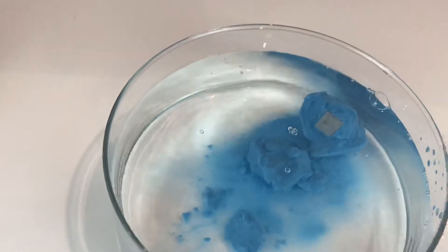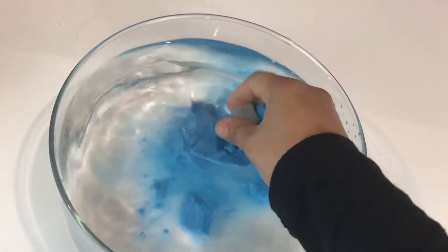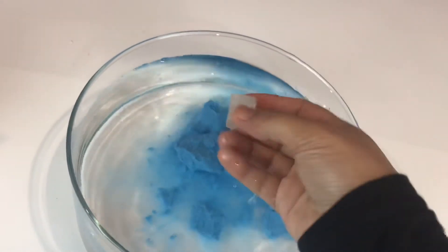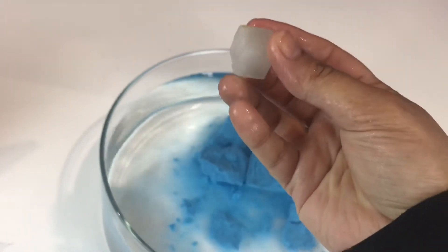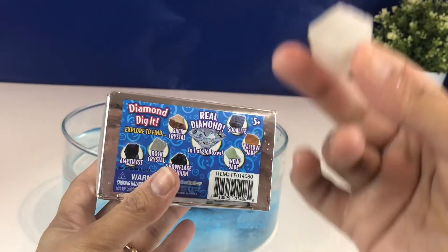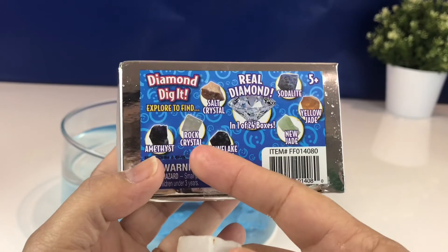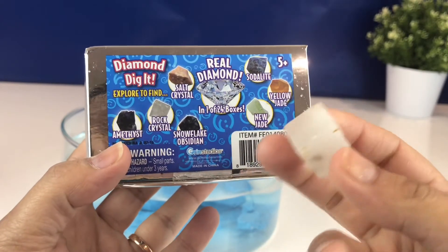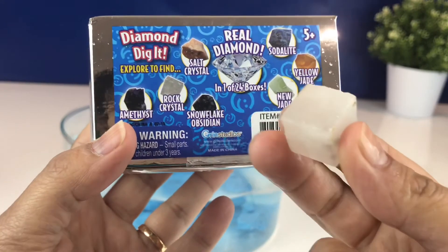I can see the stone here, let me get it. That's our stone — let's have a look at what we got. Any guesses what this stone is called? There's no doubt that this is a rock crystal, as you can see this one matches the most.